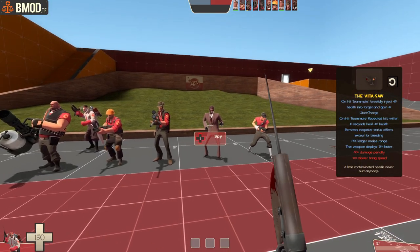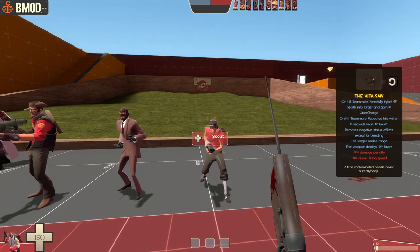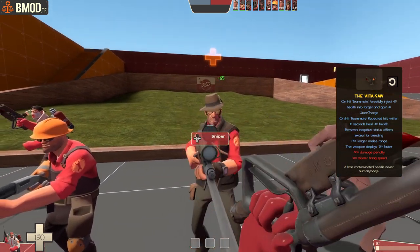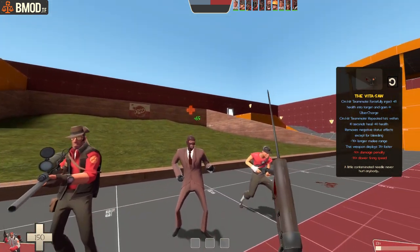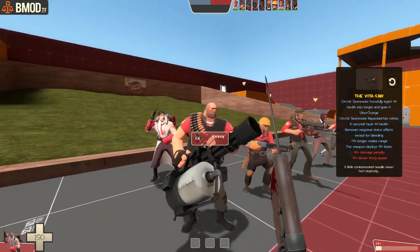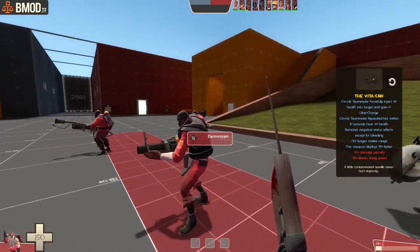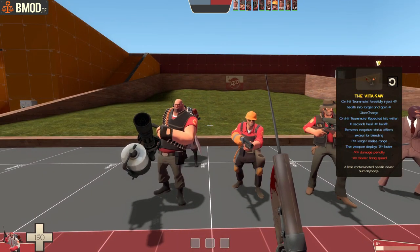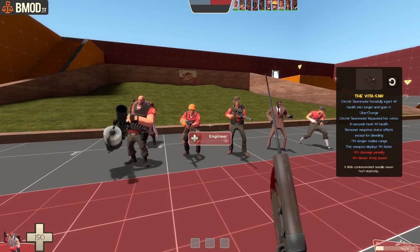The Vita-Saw has gotten a buff. The first hit will heal for 65, and every subsequent hit will heal for 40, lasting for 10 seconds per patient. So if you hit someone, wait 10 seconds, and hit them again, you heal for 65 again. But if another medic hits them first within that timer, you'll only get 40. It also builds a bit more über, making it a whole lot more viable alongside the Crossbow, which got a big buff in the latest patch fixing close-range projectile pass-through on teammates.